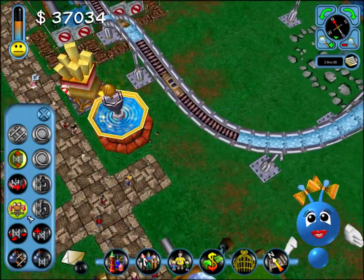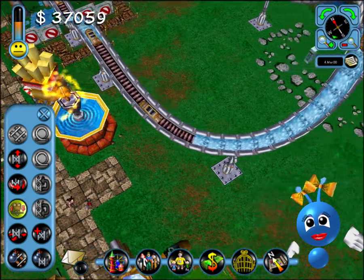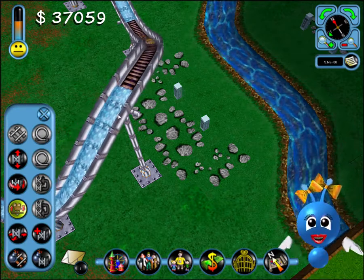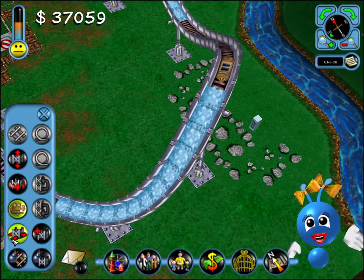You're doing well! Every new attraction you build will encourage more people to visit your park. To change a track section's banking or incline, click on its support and hold the button while you move the mouse.